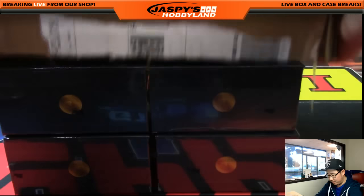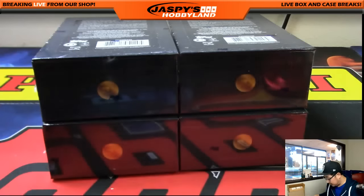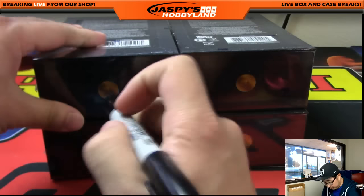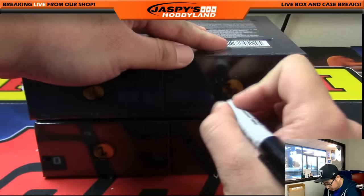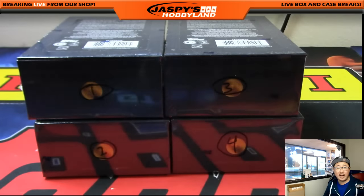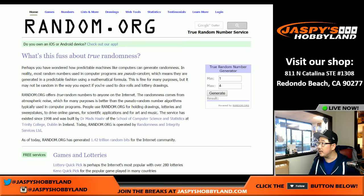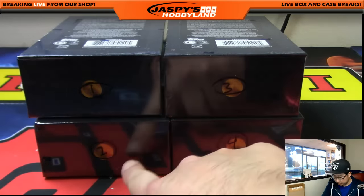Let's see which box makes it to the big leagues. We'll mark these first — one, two, three, and four. We'll go back to random.org and generate a number. It wants us to do box number two. There's one, there's two right there.